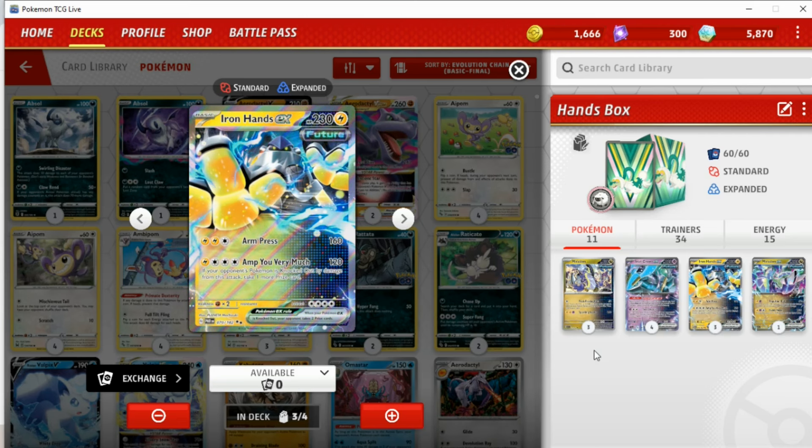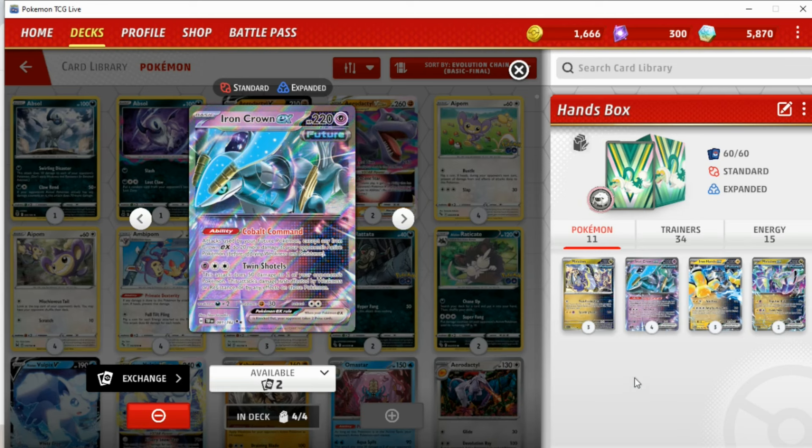This was definitely a deck I really wanted to give a go and revisit because it was a lot of fun with Generators in Miradon. Iron Press at 160 is still very, very good, but now with Iron Crown, this can get very scary very quickly. And then Amp You Very Much, starting at 120 — you can do 140 with the capsule, but the better use now is just to stack a bunch of Iron Crowns on the bench to do plus 20 damage.